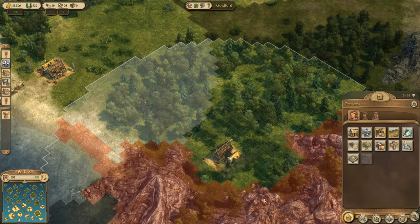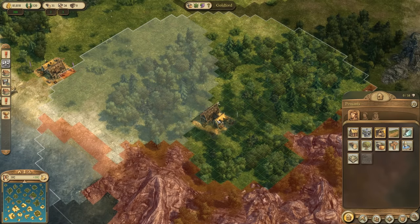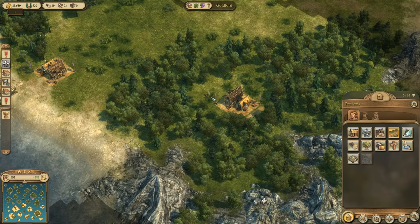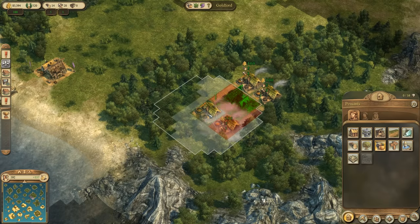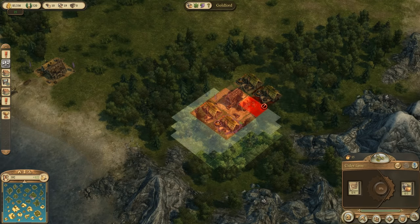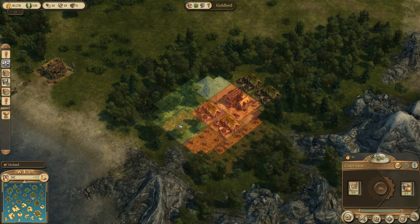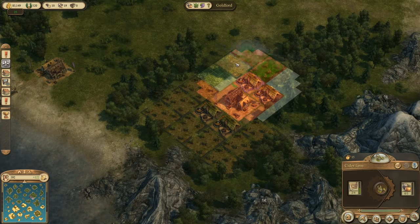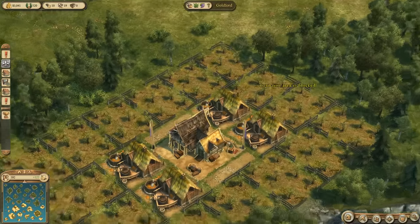We count the tiles to do this efficiently: one, two, three, four, five across, and one, two, three, four, five, six, seven on the side. We build a road on each side, then place four cider farms directly — this is the main layout I use for farms that have only four fields or four orchards. Then we place the fields around them, and now we have four farms supported by a T1 market building.